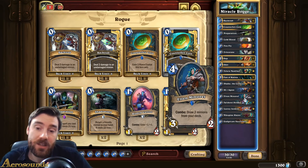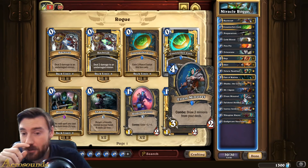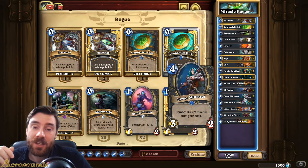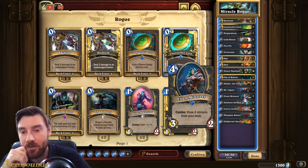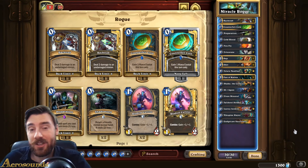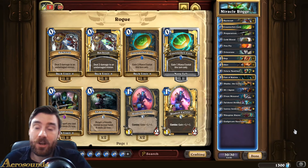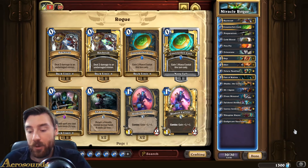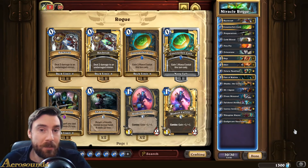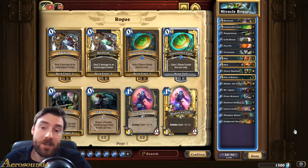Another important part of the deck is the Elven Minstrel. While the stats are quite weak, if you can play it with the combo you do draw two minions, so drawing two cards for four mana with a four mana three-two is really good. It helps you get the minions you need - the Auctioneer, Finja the Flying Star, or even Leroy - just when you need them to finish your opponent off. I've had most success with this deck against slower decks, so you can do really well against Cube Warlock if you get it going quickly.